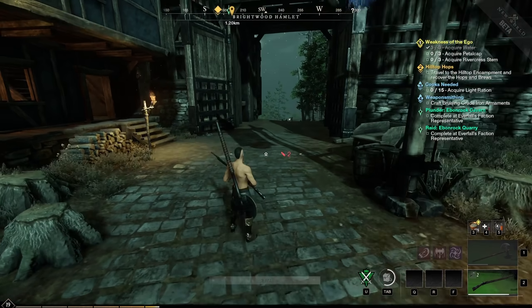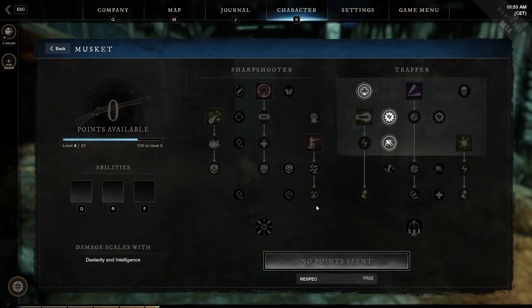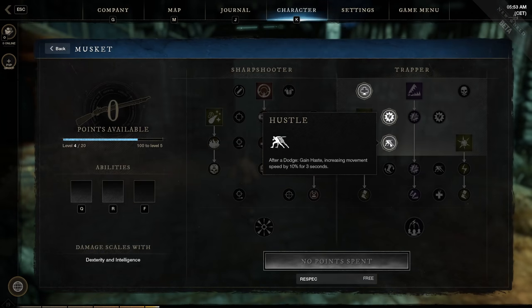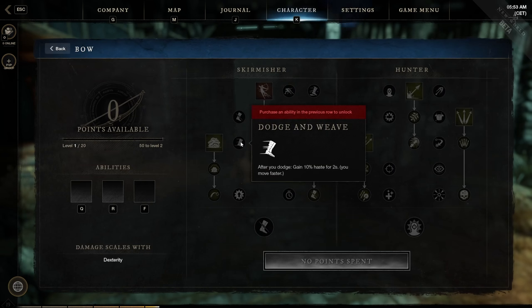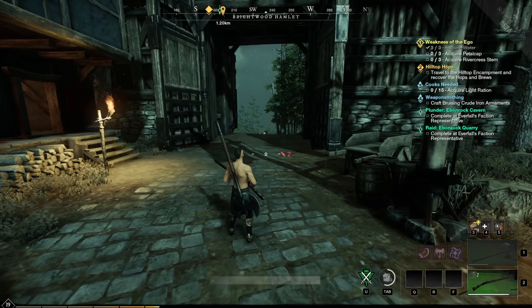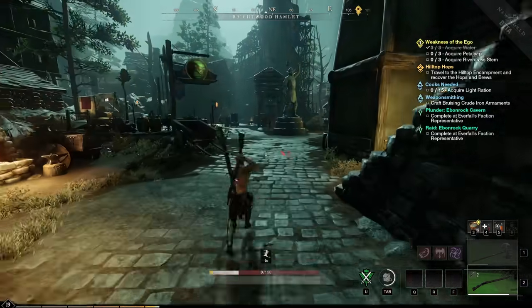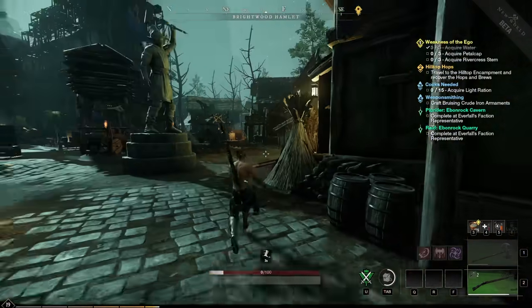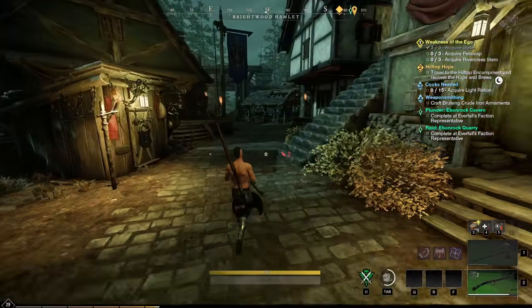If you constantly want to run faster, consider using the musket and the bow. The musket increases your movement speed for three seconds after you dodge, and the bow has a similar perk giving movement speed for two seconds after you dodge. Use dodge and animation cancelling to gain movement speed — it's even faster than berserk.